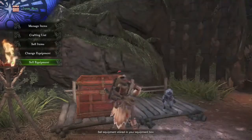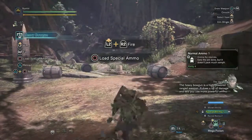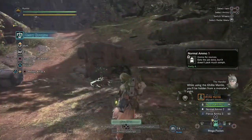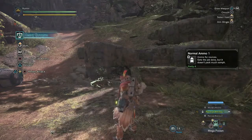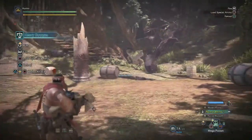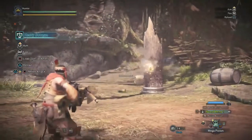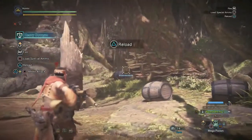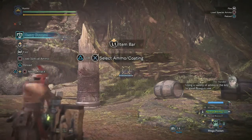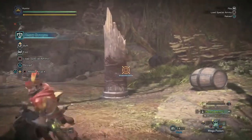The heavy bow gun is a high-powered ranged weapon. You can use the ghillie mantle to stay hidden from monsters — that's cool. I accidentally used the item scroll wheel. That does not look terrible to control — that looks like a damn viable, appropriate aiming thing. Load special ammo, I like that. That looks really nice.